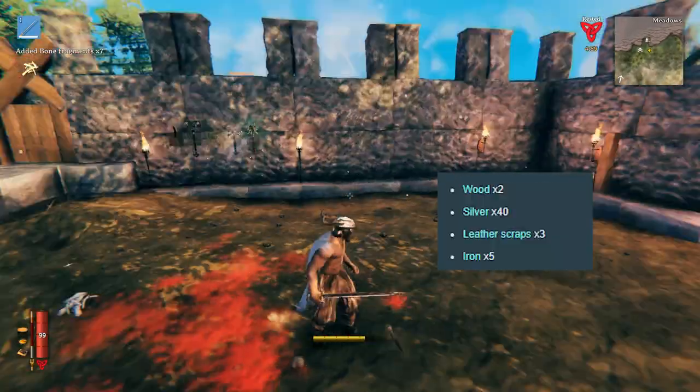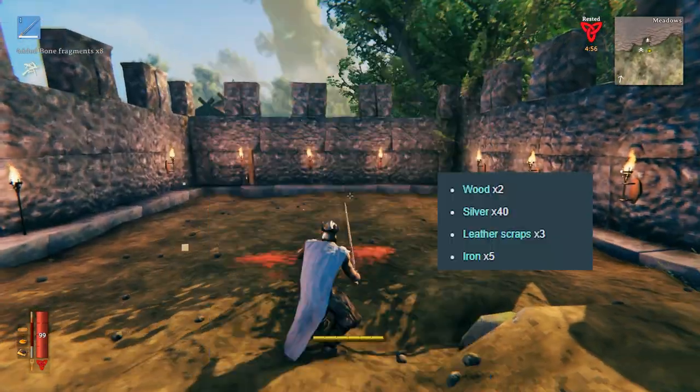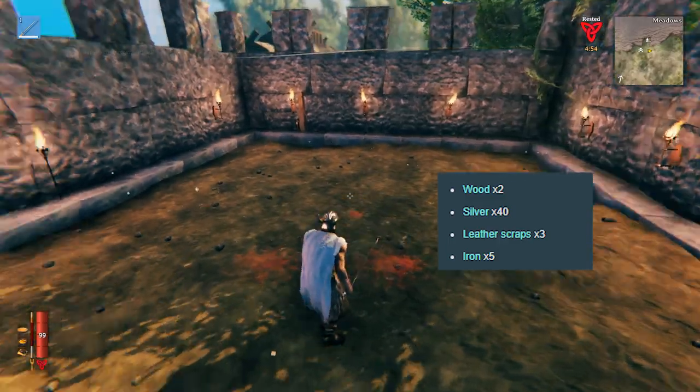But when you're fighting against undead opponents like Skeletons and Draugr, it's super effective and will melt through them. To craft it, you will need 2 Wood, 40 Silver — which you get from mining silver deposits in the Mountain Biome — 3 Leather Scraps and 5 Iron.